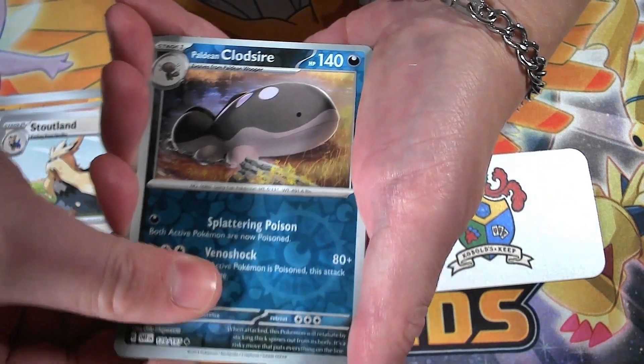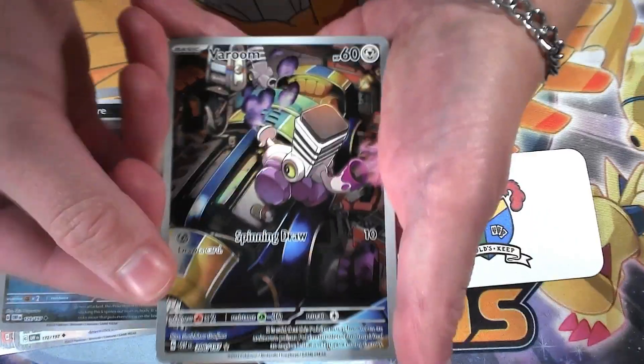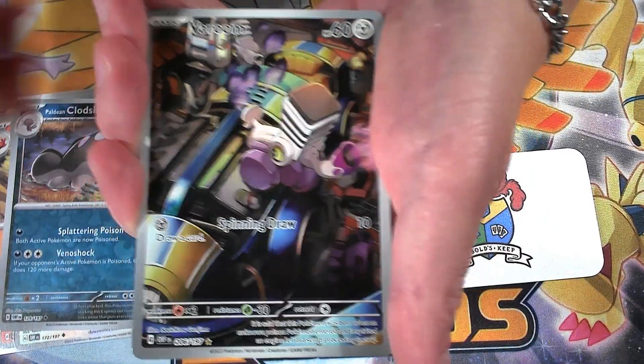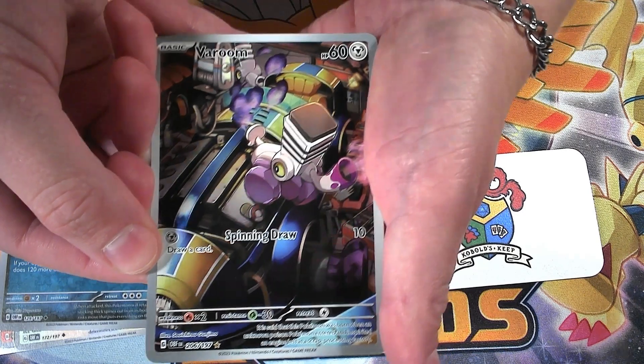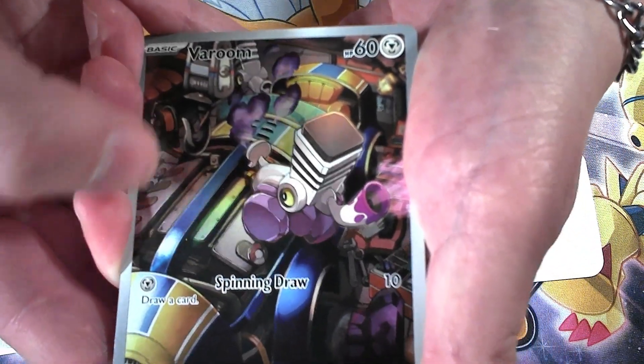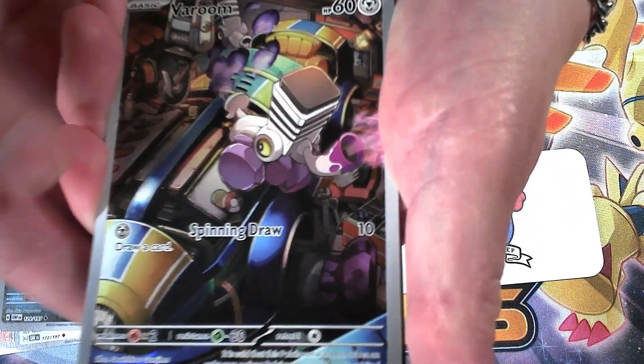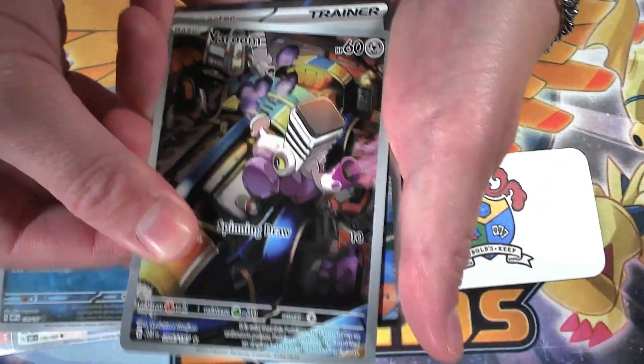We got our first reverse of Paldean Clodsire. Oh, awesome! We got the art rare Varoom! He's super cute, out of the Varoom pack, so that's really cool. He's on the big ol' car engine of Team Star, and you can see a little Varoom in the background. Super cute, I love this guy.